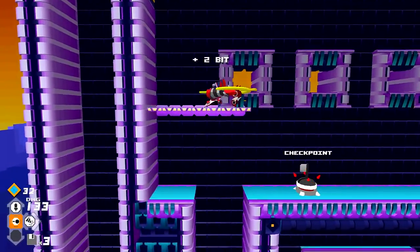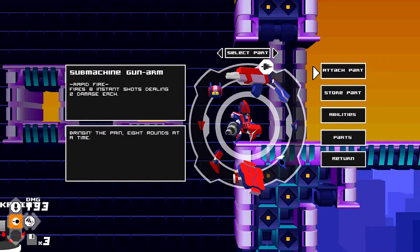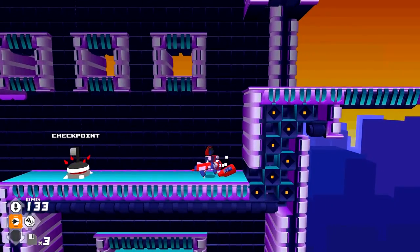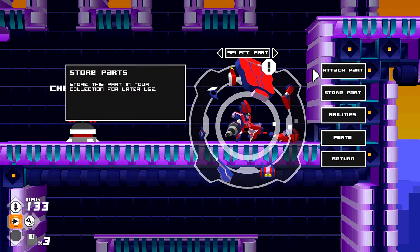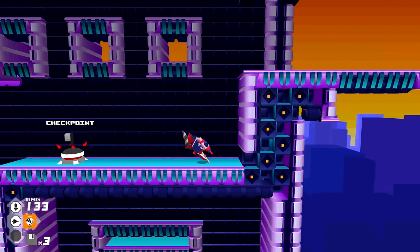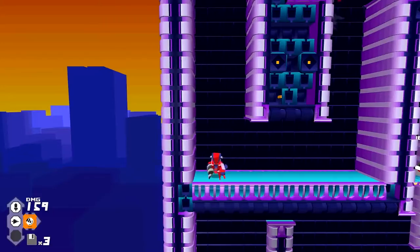That enemy dropped a submachine gun arm. I'm going to switch that up for my little blaster. Now, you'll notice I dropped a part because my inventory is a little full. If you run across a full inventory, you can store the parts by going to the 'store part' option and pressing A — it puts them in your piggy bank. That allows you to pick up more parts. If you don't deposit or equip your parts before going to the next stage or level, they will be discarded and you will lose them.